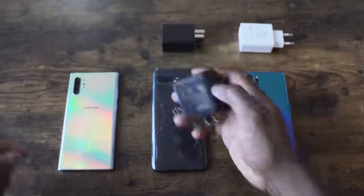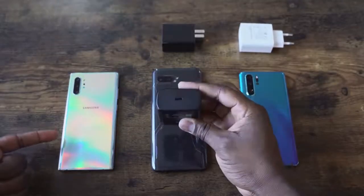The S20 Ultra will pack a 5,000 milliamp-hour battery — the biggest in a Galaxy S device ever. This will be coupled with the 45-watt charger. We tested the 45-watt charger last year and saw some really great results. They're looking at zero to 100% in 74 minutes. It might not be as fast as what Oppo has thrown out there, but this is still pretty good.